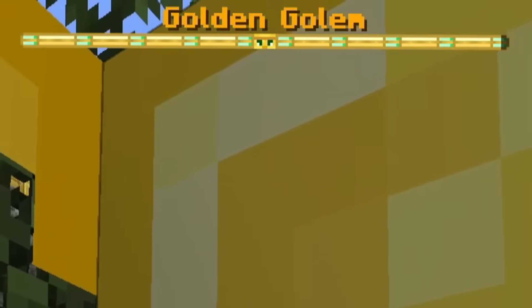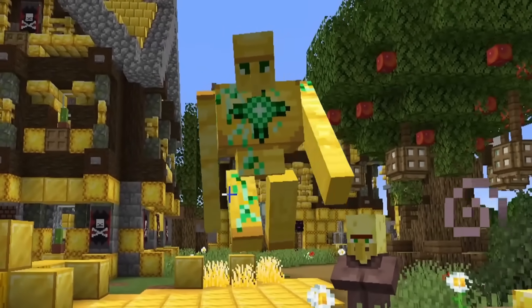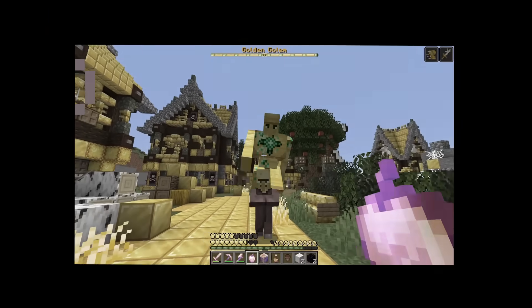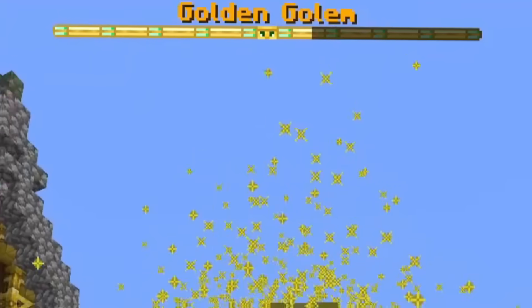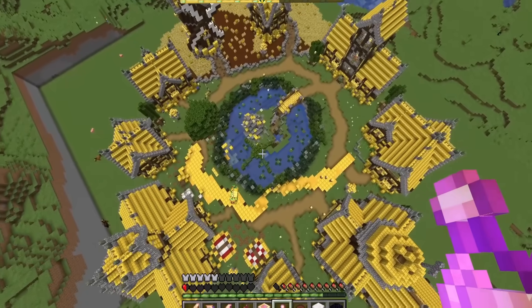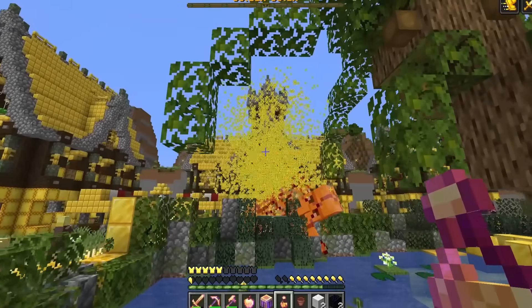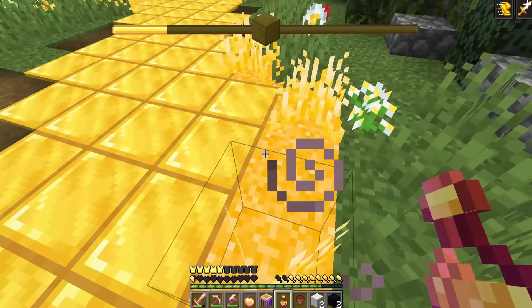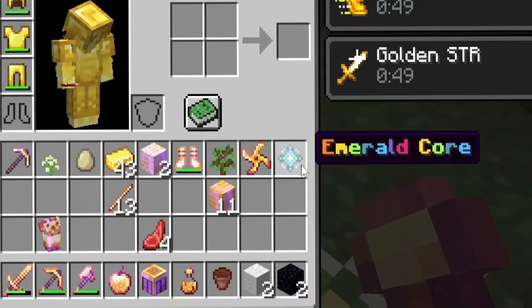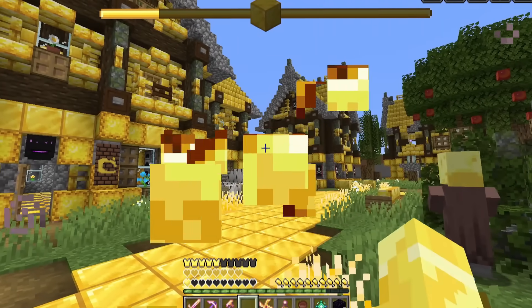Hello, sir! Why do you seem to have emerald stuff on you? Maybe I need to kill this guy to get to the next stage. I'll launch some of these potion things — oh, that does so much damage! But so does he! I have half a heart! Die, you stupid golem! He dropped an emerald core.